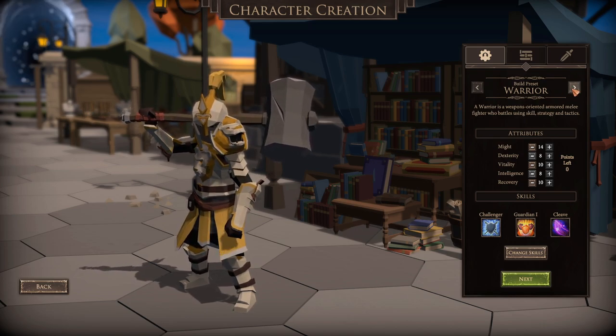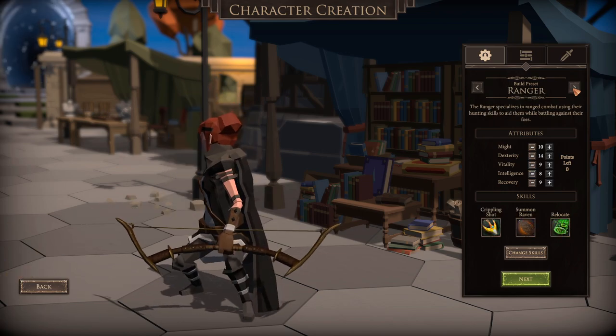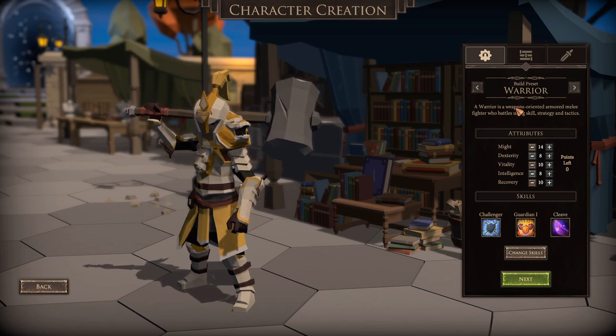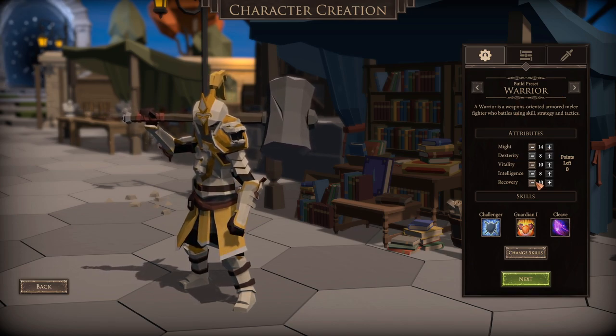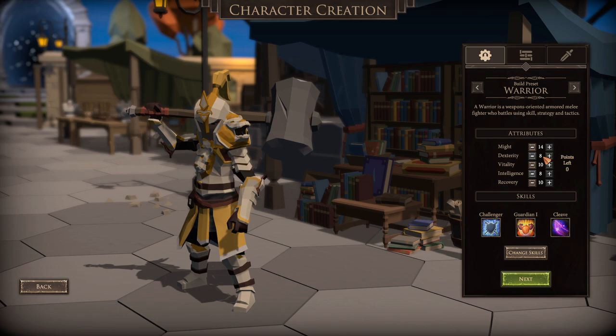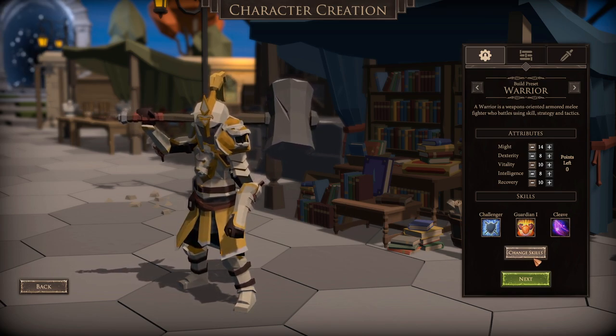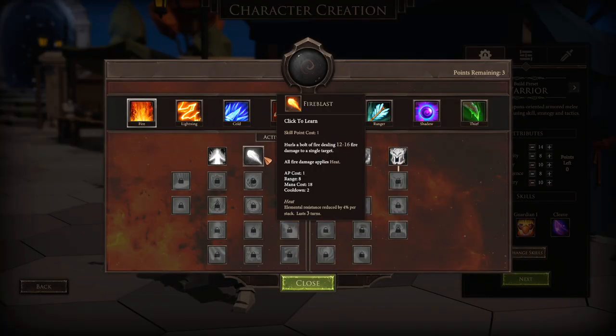The game comes with kind of presets — it's got a warrior, a thief, a wizard, and a ranger. There's gonna be more added as the game goes along, I would guess. What we've got to do is allocate our stats. Our stats are already in a good preset spot and obviously we're gonna need a tank for all these adventurers, so we'll start out with the warrior, but I do want to mess with his skills a little bit.